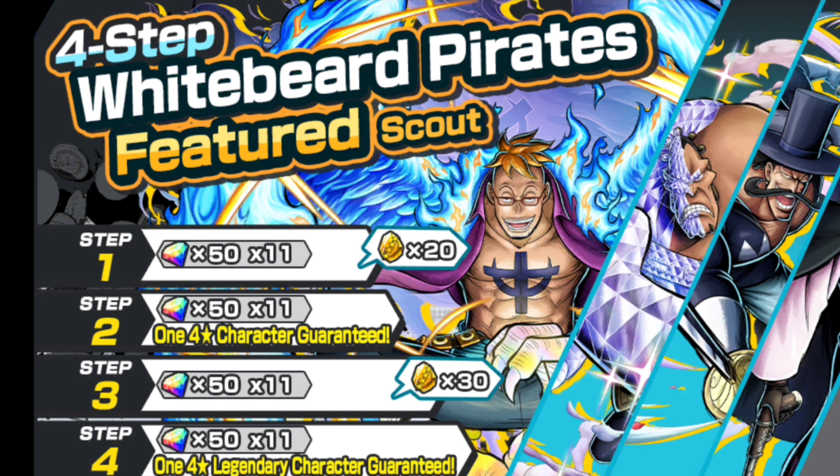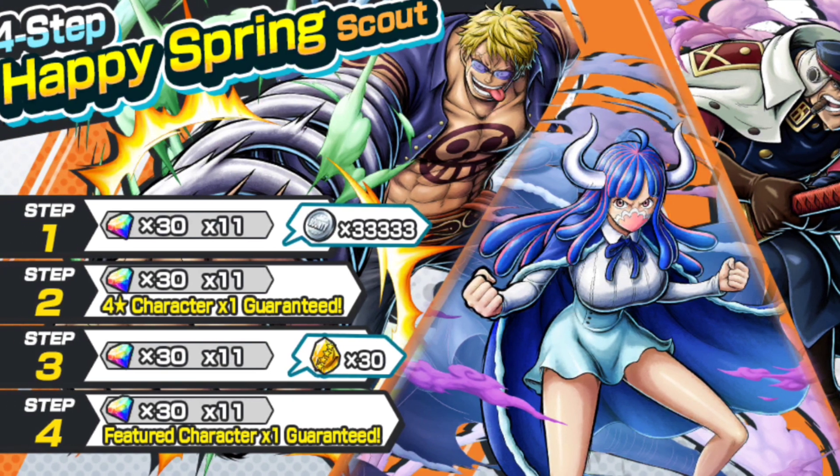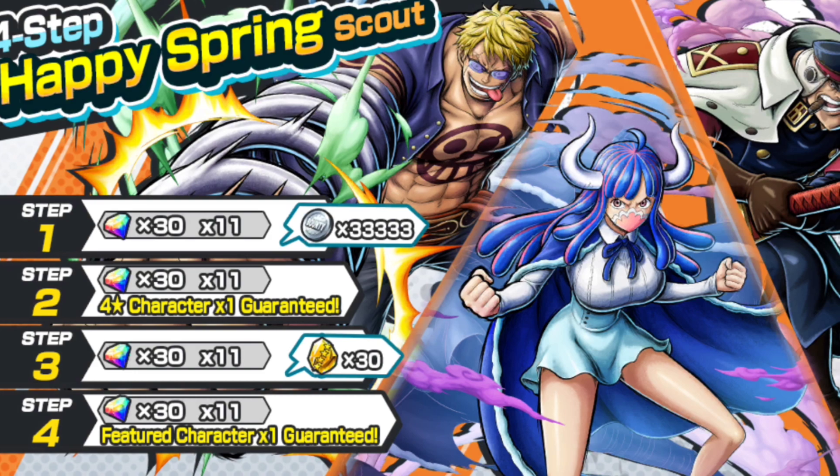Marco is good, Jozu is also fine, Vista and Izo are also fine step-up units. Shiryu is still fine, Ulti is also fine, but Bellamy — I don't see people using Bellamy at all though.